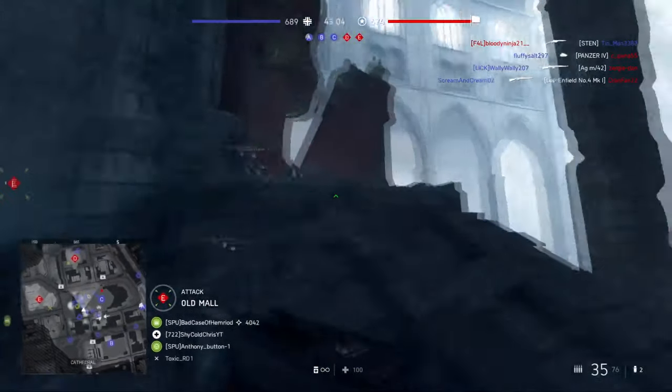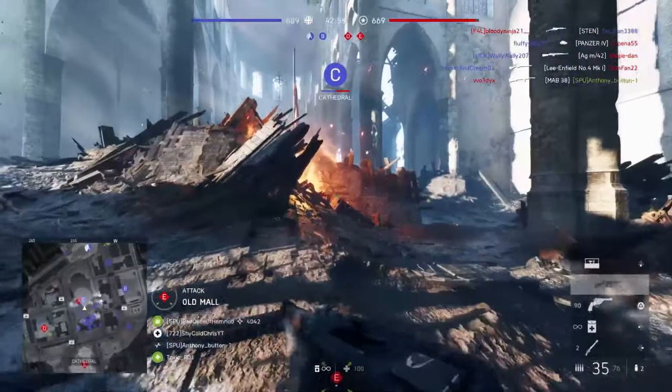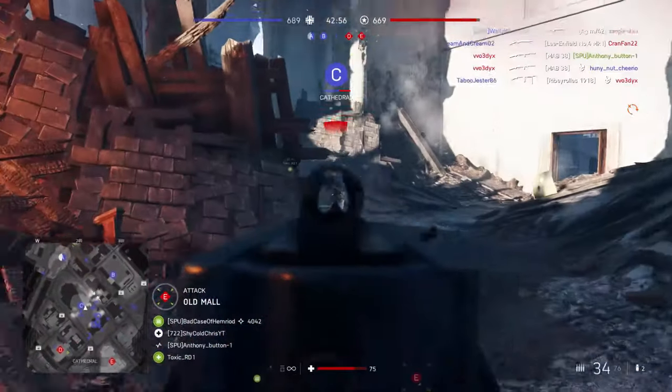The fourth assignment requires you to earn 12,500 objective score. Very easy — just play Conquest or Breakthrough and play the objectives. That's the main thing you want to do here.